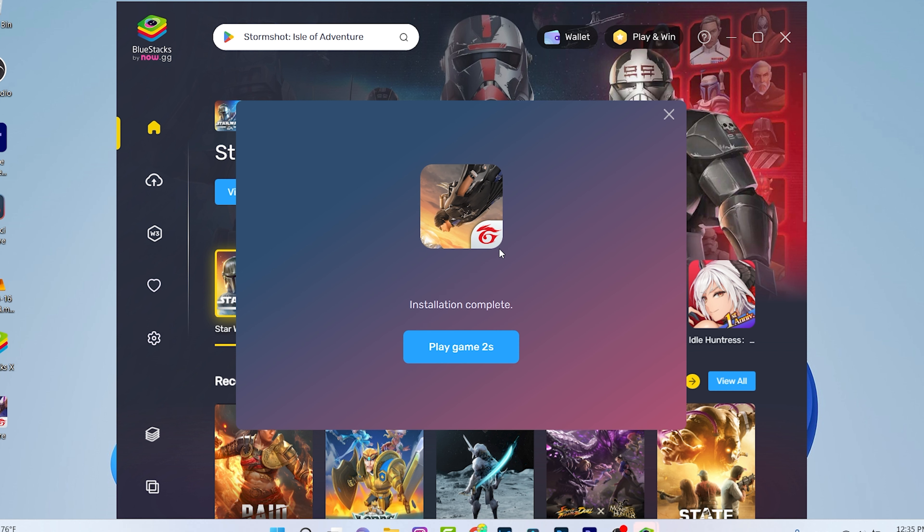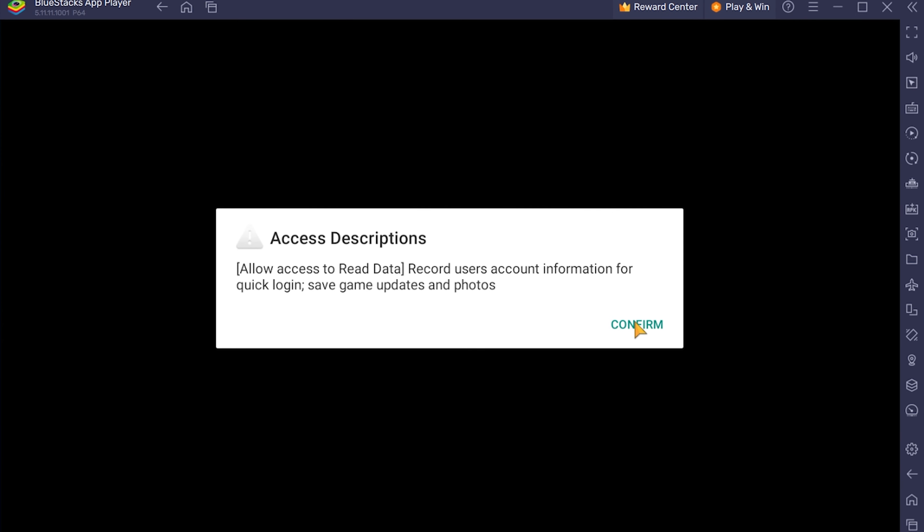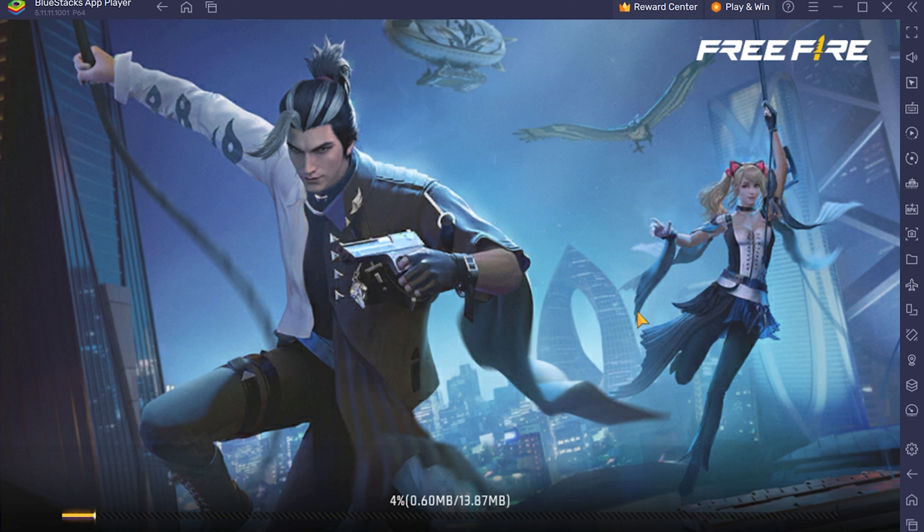It will automatically open the game once the installation completes. Now let's play Free Fire. I'll close this, click on Confirm, allow, and it should begin downloading the files.